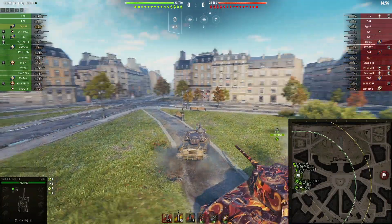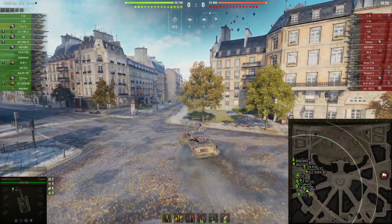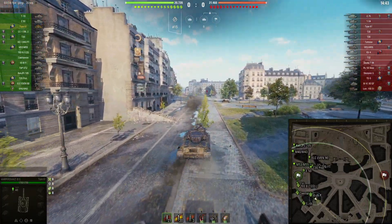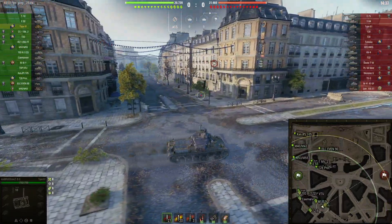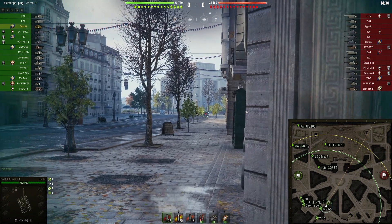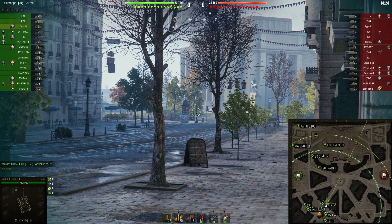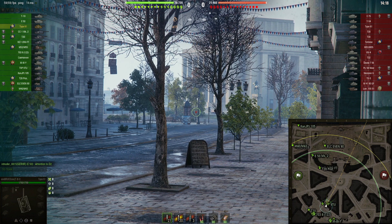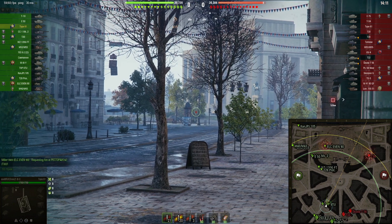We want to go to the J4 position in order to get shots on aggressive adversary tanks which are pushing towards the D5/D6 position. If you position yourself right here, you cannot get shot by the tank destroyer sitting at the D8 position, so this is why I usually like to go here. Then I simply look and see what happens, and the good thing is that on Paris you can try to help your heavies.